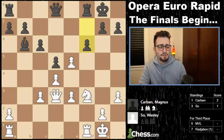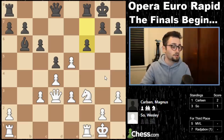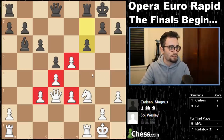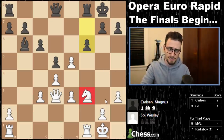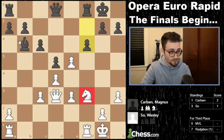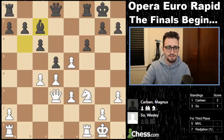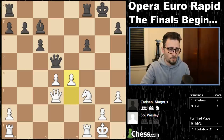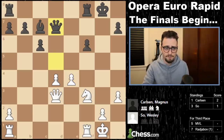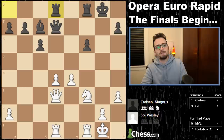Now we get knight f5, attacking the bishop. Wesley comes back to c2. And Magnus officially makes it a new position by taking on c3. Up until this point, three games in the database went take, take, knight g3. Magnus trades and trades and trades, and now plays f6 to try to trade again. Material is completely equal. What is the imbalance? One guy has a bishop, the other has a knight. The pawn structure is super weird. Position is more or less closed with some small openings. Since you have a knight, you can fight on the light squares — this bishop cannot fight on the light squares.